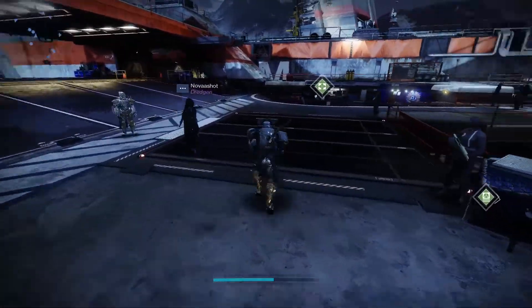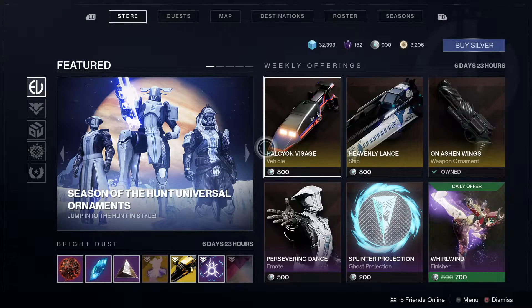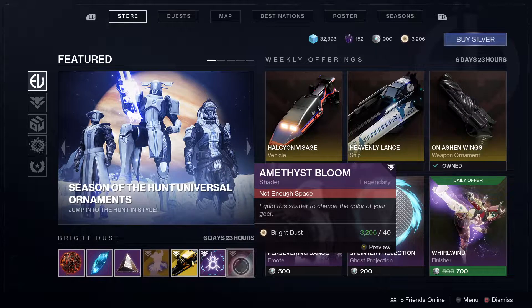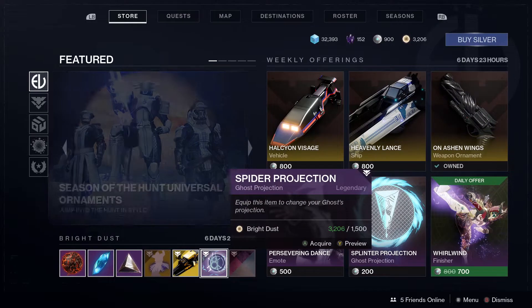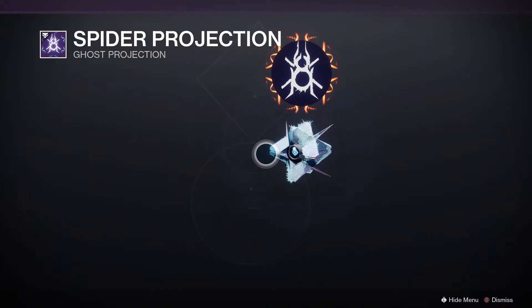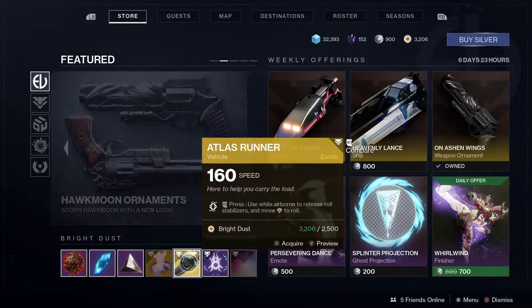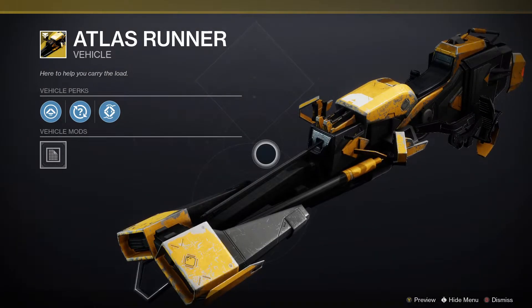Next up let's run over to Eververse and see what's going on in the store. We've got the Amethyst Bloom shader, the Spider Projection, and the Atlas Runner sparrow — looking nice.